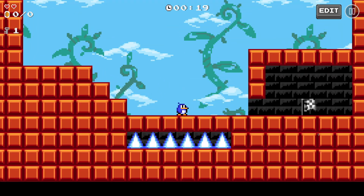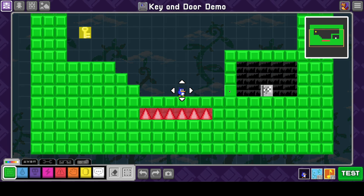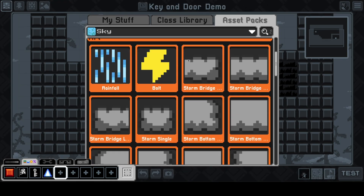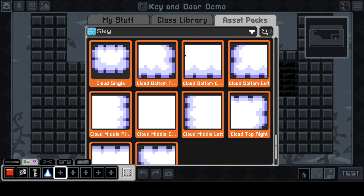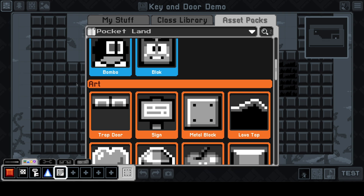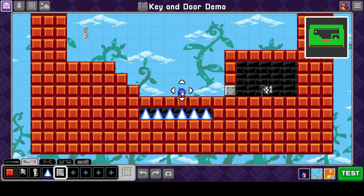I'm going to put a green block here and give it some art. So now we have a door — it doesn't really look like a door, but you can make it look like a door. I'm just mostly using asset pack stuff here.